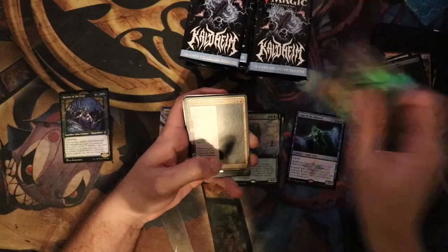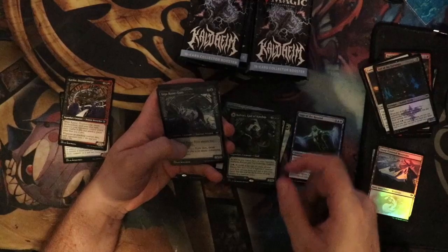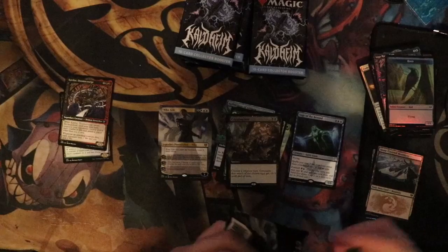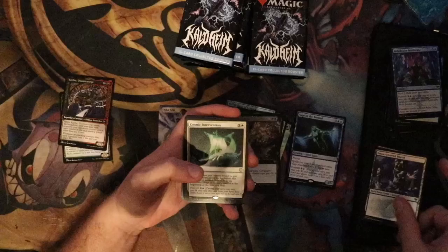Next pack. Snow-Covered Mountain, Battle of Frost and Fire, Reflections of Lijara extended art, Battle of Frost and Fire foil, Cardir Doom Scourge, Culvory, God of Kinship, Inga Rune Eyes as a foil, Crippling Fear extended art foil. I have no idea what Crippling Fear is worth — I can't imagine it would be too much, because I think the big hits are just the V-letter cards.